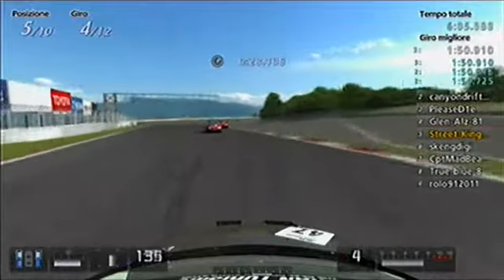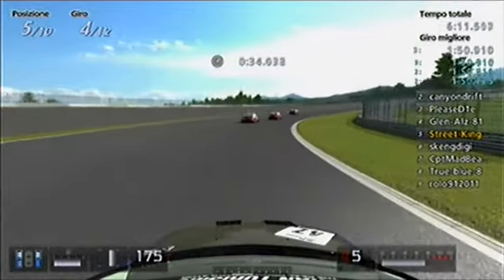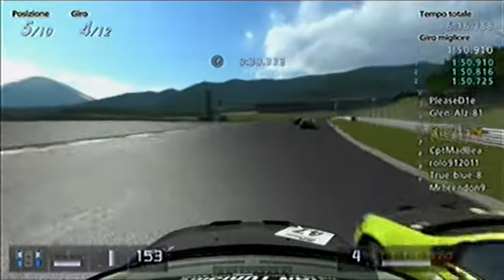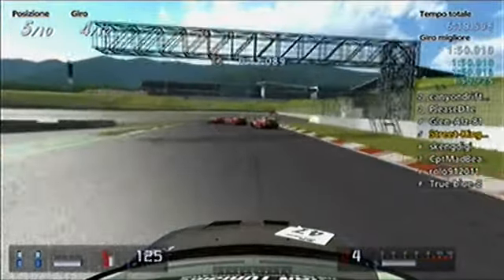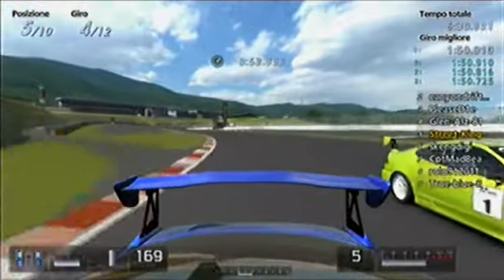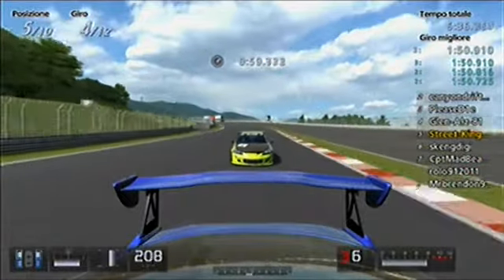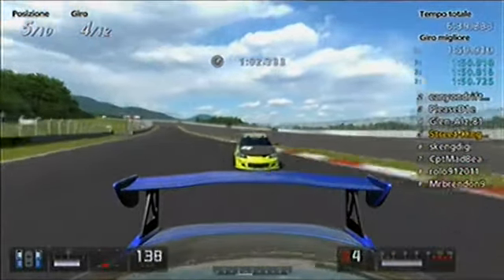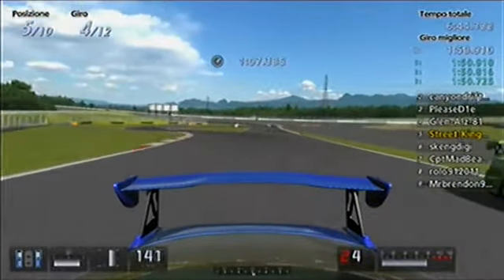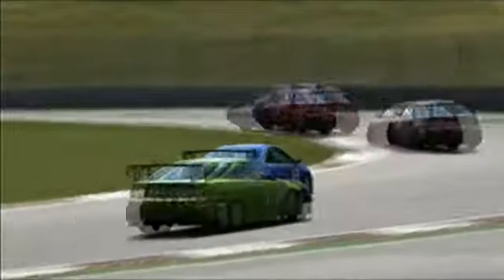Now on board with Street King. In front of them, all the same drivers as before, all battling as usual. Skank is trying to take Street King on the outside, now on the inside — quite a beautiful battle. At the next braking point, Street takes a bit of grass and loses the car for a little time, but he recovers and gets his position back.